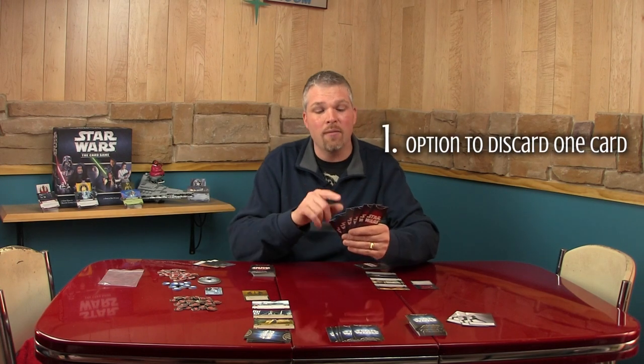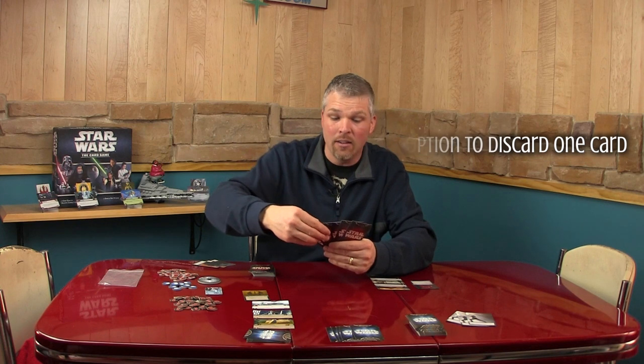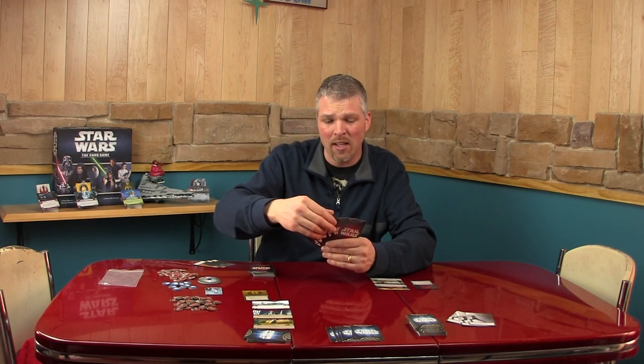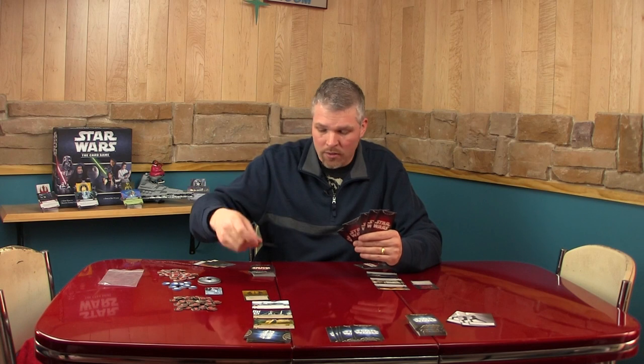You start the draw phase with the option to discard one of the cards in your hand. Normally you want to look at them and say, 'This card really doesn't fit my strategy right now, so I'm going to get rid of it.'